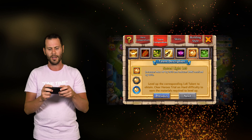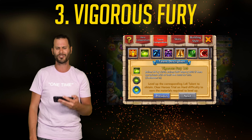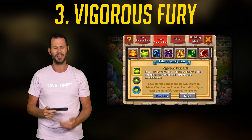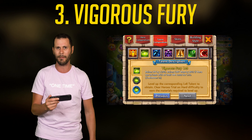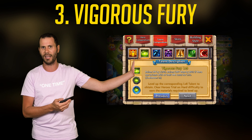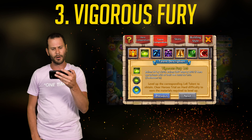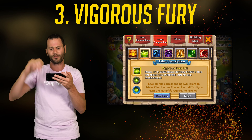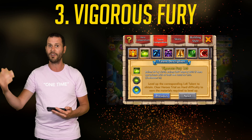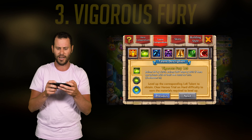Coming in at number 3 is Vigorous Fury. I really like Vigorous Fury on Levanica because it gives you that huge 120% HP buff — Levanica already has about 1.5 million HP maxed out, so you're looking at more than 3 million hit points. That's really hard to kill when it's only taking 10,000 damage per hit. Not only do you get the HP buff and a lot of defense, you also get a little offense — it raises his crit rate by 80% if the hero has at least 45% HP. Since Levanica is gaining 100% life every 10 seconds, this talent is pretty much always activated.